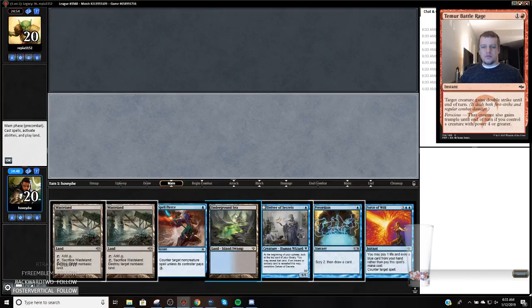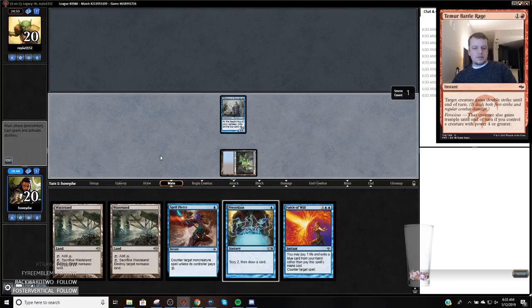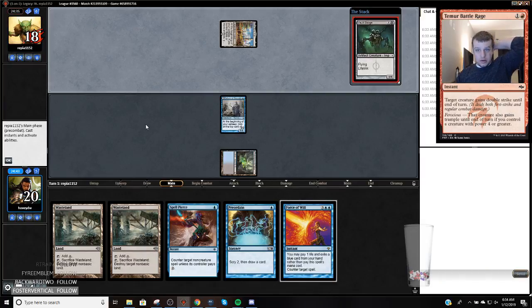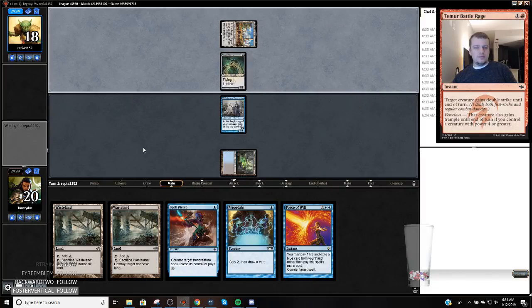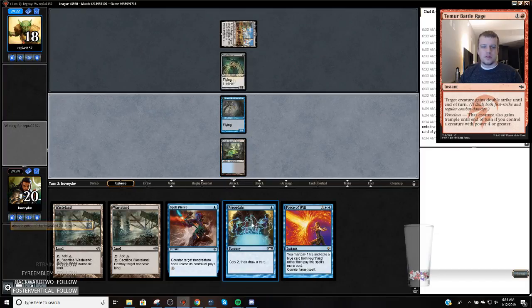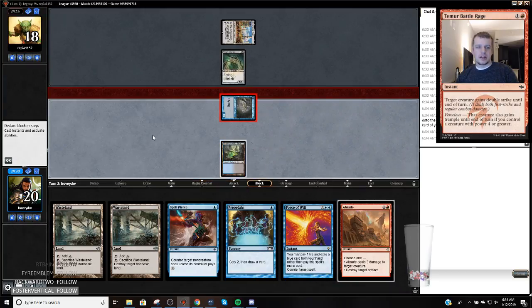I might Force of Will to protect my Delver on turn 1 if they try to kill it. Probably keep this Spell Pierce, pitch this Brainstorm. Inventor's Fair — oh my god. So this is like an infinity deck? Okay. We'll Wasteland that. Set up our Delver. I'm just going to Preordain and Wasteland — I don't really see a reason to hold up Spell Pierce because they're likely going to play a bunch of creatures.